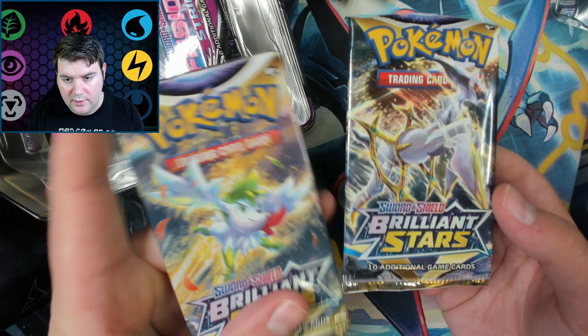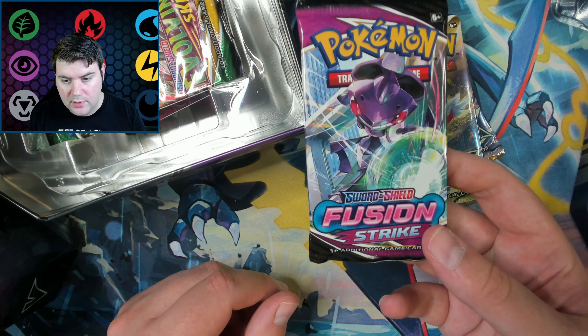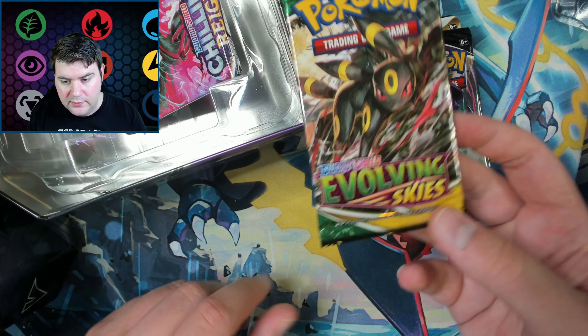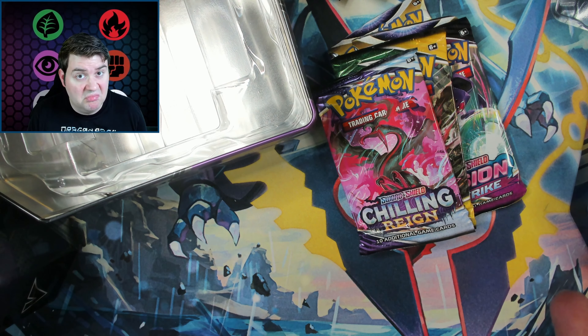We have two Brilliant Stars packs, which is again fantastic. We got a Fusion Strike. We got an Evolving Skies. And we have a Chilling Reign. Pretty solid.